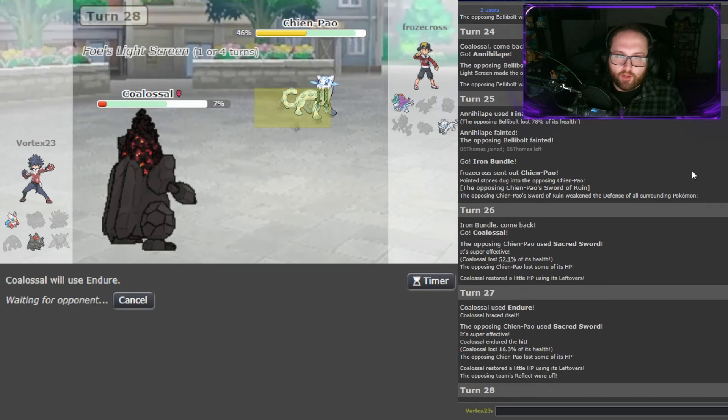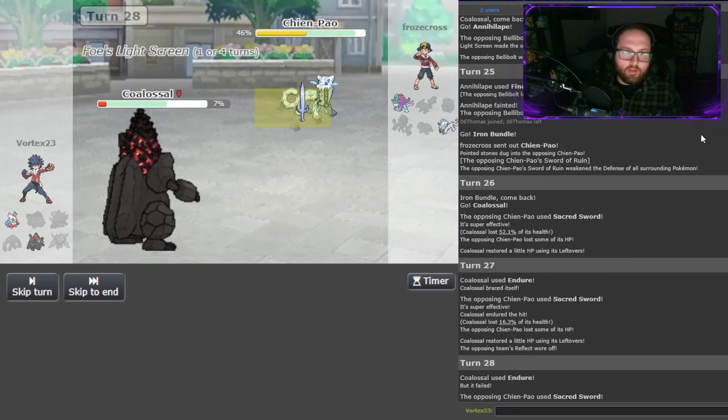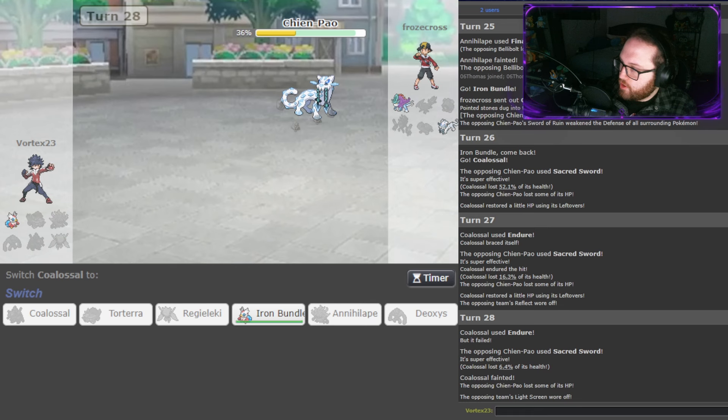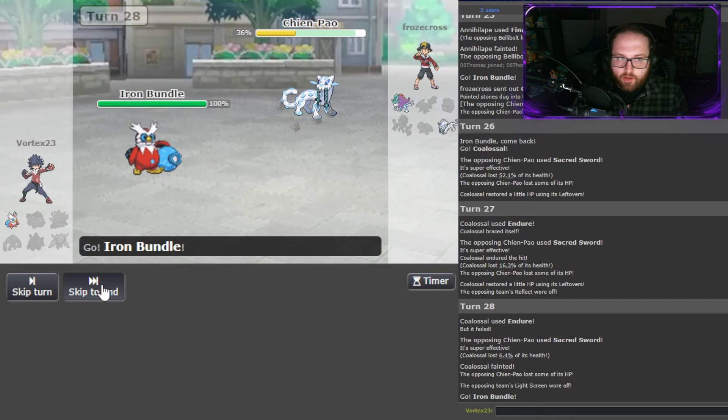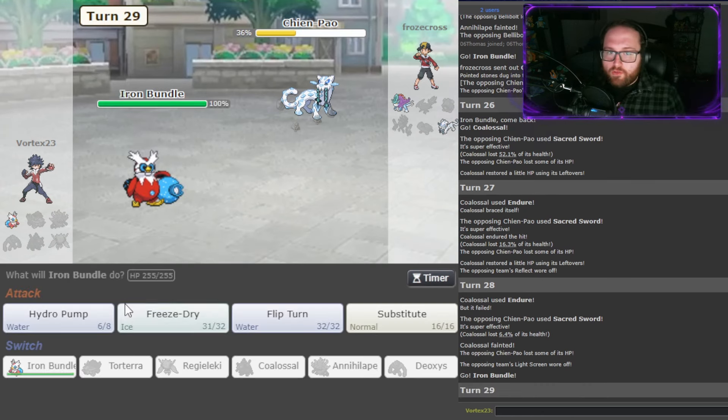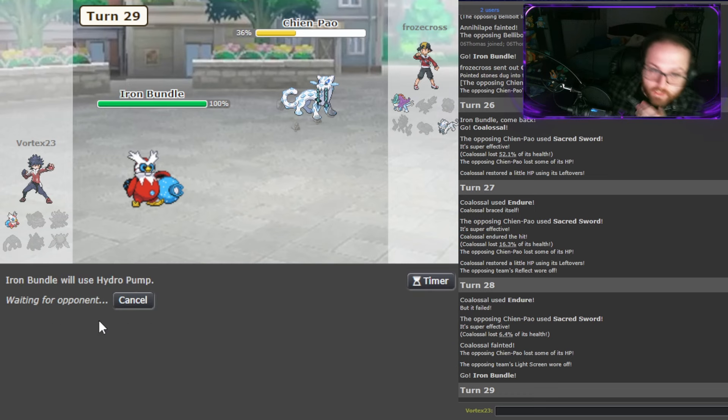That's fine because we wasted Screen turns and I weakened Chenpao so much. I can't KO it with Freeze Dry though — I have to click Hydro Pump. How much does a Sucker Punch from a Life Orb set do to Iron Bundle? Is it worth clicking Substitute? Probably — I don't see a reason not to. But if he's Adamant, Sucker Punch never KOs me here, so we'll Hydro Pump.